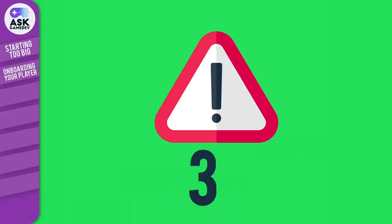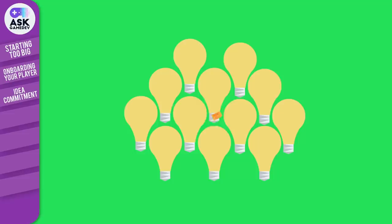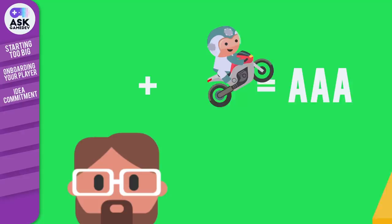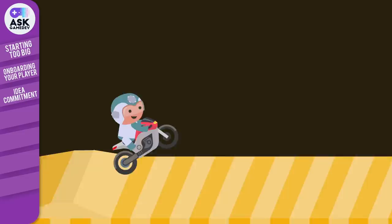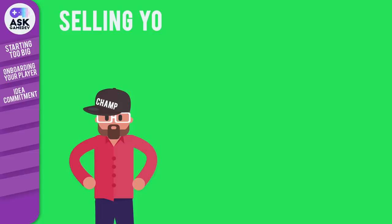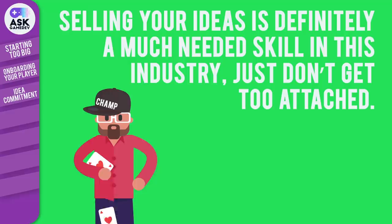Number 3: Being Too Committed to an Idea. Ideas are a dime a dozen. A particular design might sound brilliant during a brainstorm, or look awesome on paper or in your head, but the truth is you don't know how much fun that design will be until you actually execute on it. After prototyping it or getting feedback on your design, if it doesn't seem to be working or isn't fun, you need to be able to iterate, adapt, or let the idea go. It's great to be a champion of your own ideas, and selling your ideas is definitely a much-needed skill in this industry — just don't get too attached.